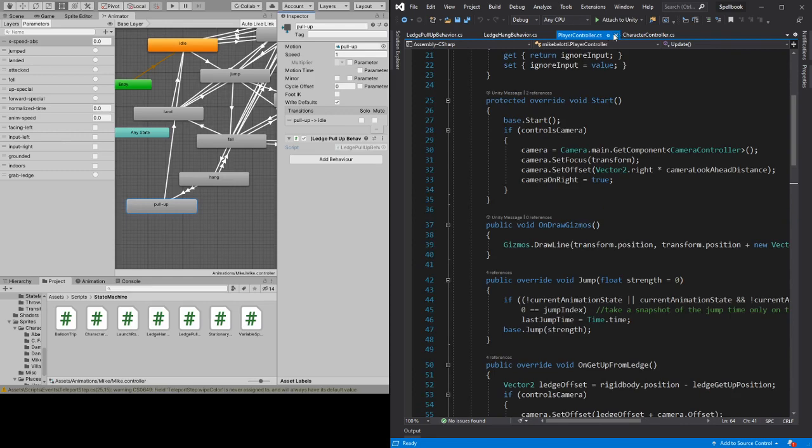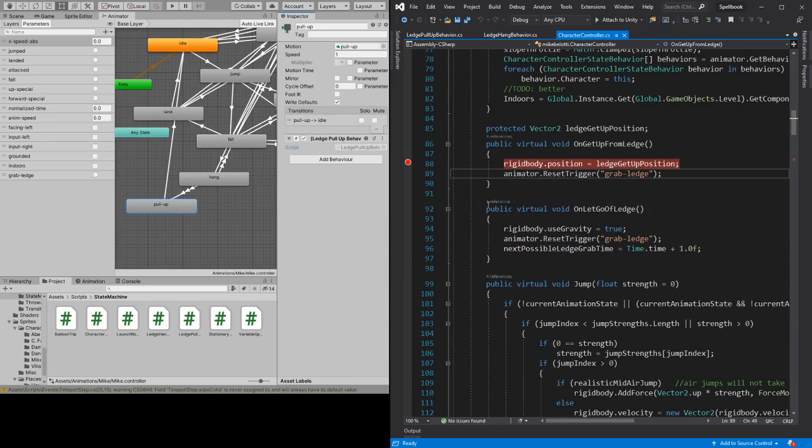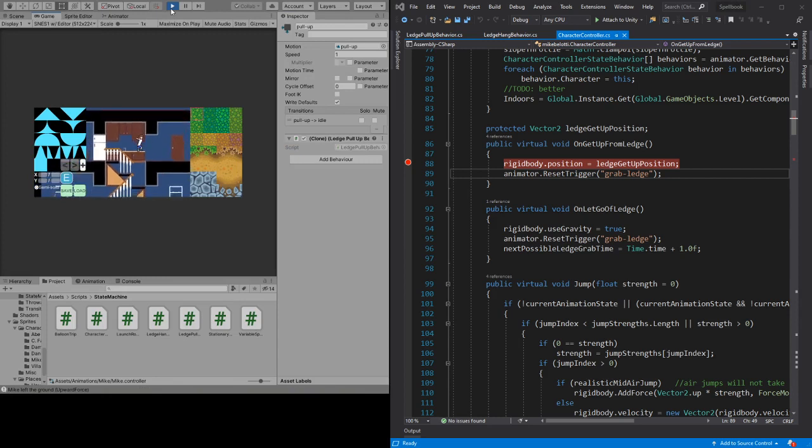I don't really need to see the player controller — just the character controller right now. So this should still happen, but... let me see if I can observe the bug. That does not do it — we still have that problem. And we've also acquired something new where it kind of slides into the ground as he pulls himself up, which is unattractive. So what's going on here?